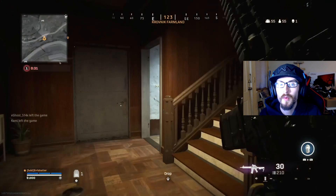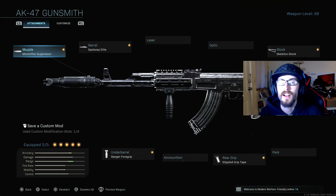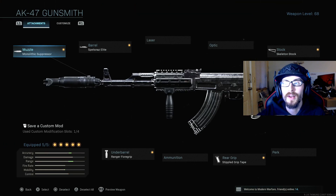Now the class setup we're running for today's video: for the muzzle we have the monolithic suppressor, for the barrel we're using the Spetsnaz Elite, for the stock we're using the skeleton stock, for our rear grip we have the stifled grip tape, and last but not least we're running the ranger foregrip for our underbarrel.